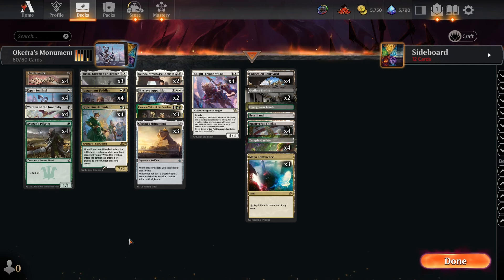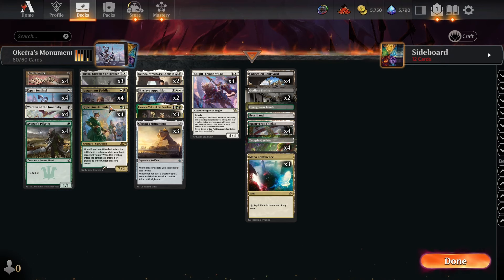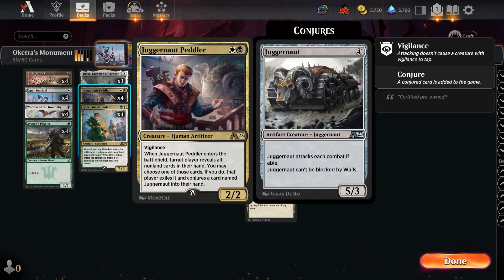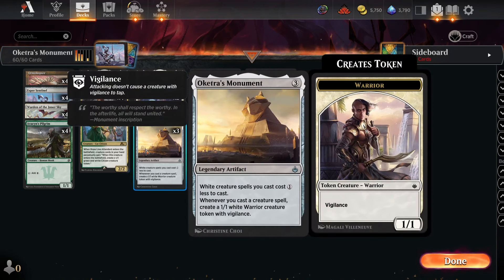Let's call it base green-white, because you are playing one-drop green creatures and splashing black for Juggernaut Peddler. When it enters the battlefield, you basically get to replace one of their cards in hand with a Juggernaut, which is a card you just don't care about in this deck. Let me take a step back and explain what the deck is trying to do — it's based around Oketra's Monument.